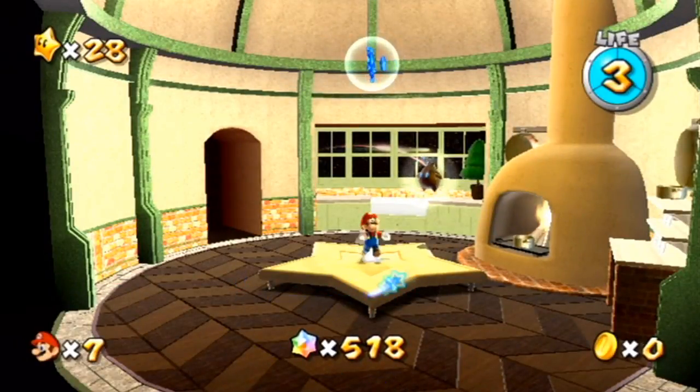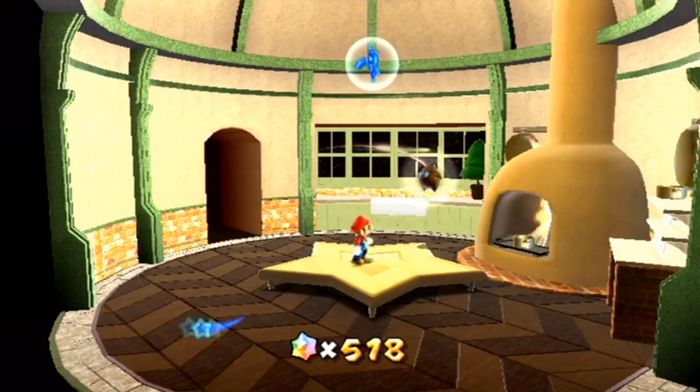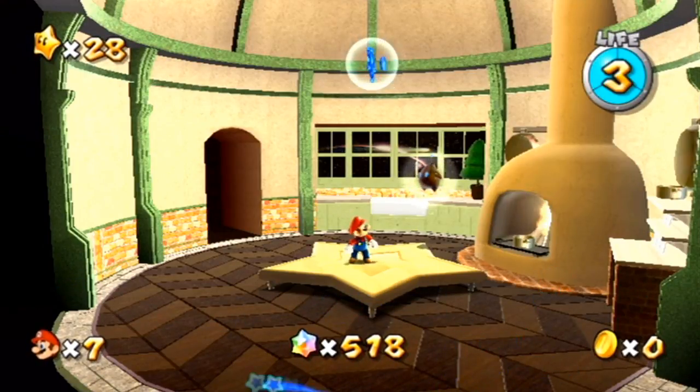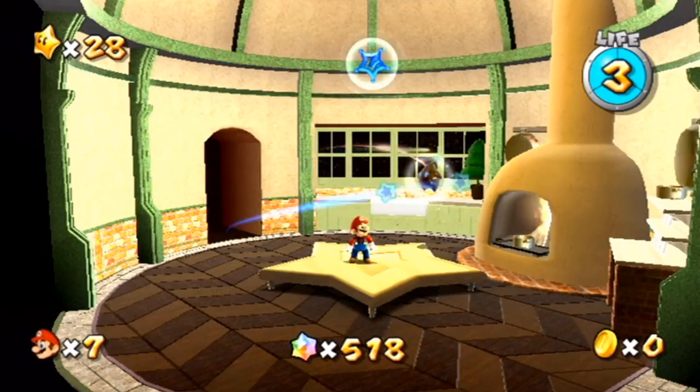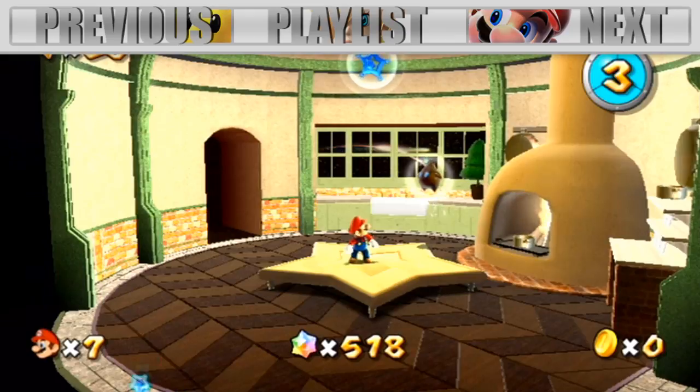Alright guys, and with that, we seem to be doing some good work up in here. Collecting a bunch of stars lately — we just got ourselves four more in this episode. As you guys know, if you have tips on where that secret hidden Luma star thing is, let me know. Because in the next episode, hopefully, we can actually get it. Thank you guys so much for watching, and I'll see you in the next episode. Goodbye.